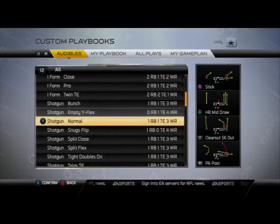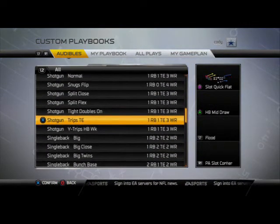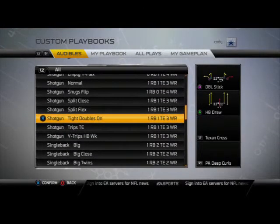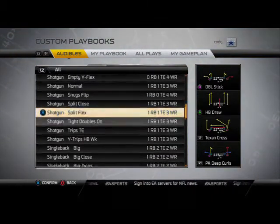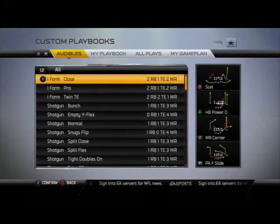Some formations of note out of the shotgun formations in the Houston Playbook include Shotgun Bunch, Shotgun Tight Doubles On, Shotgun Trips Tight In, and Shotgun Split Close. The beauty of the Houston Playbook is they have a lot of one running back, one tight end, three wide receiver formations, and we can definitely use that to our advantage.